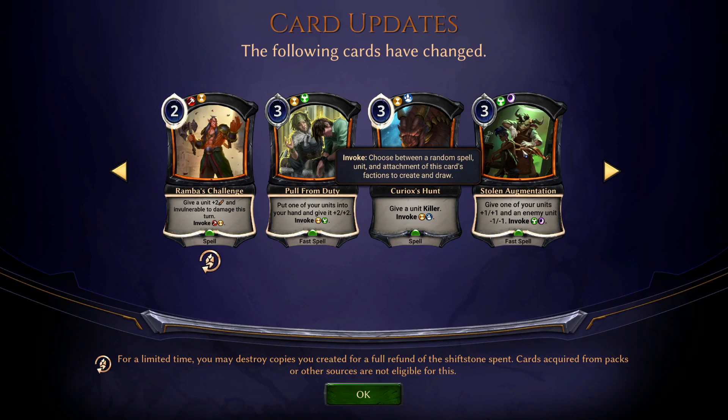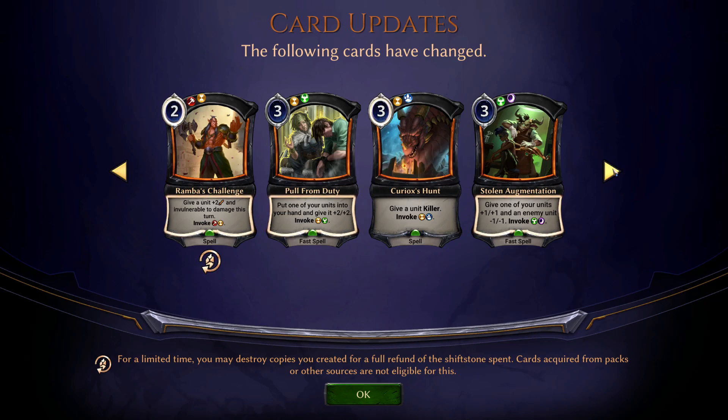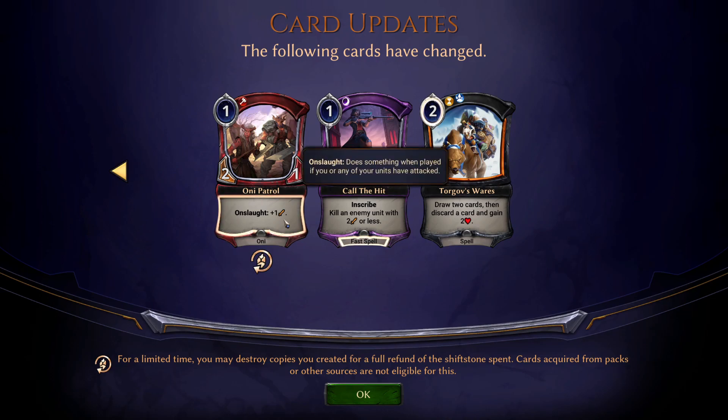Give one of your units plus one, plus one, and an enemy unit minus one, minus one. Invoke Argenport — and it's Argenport, not Argenport, as I recently discovered hearing people talk about it in the campaigns. Considering that this is fast, I can see this being three with the invoke attached. Money Patrol: Onslaught, plus one. This is a nerf I think — it used to be plus one, plus one, so it's now a three-one instead of a three-two. That hurts it quite a bit. This was your premier turn-two card. That does hurt aggro decks quite a bit because this was really good in those decks.